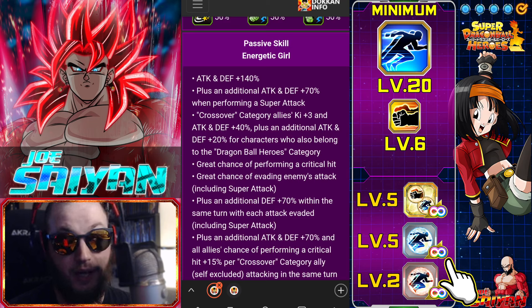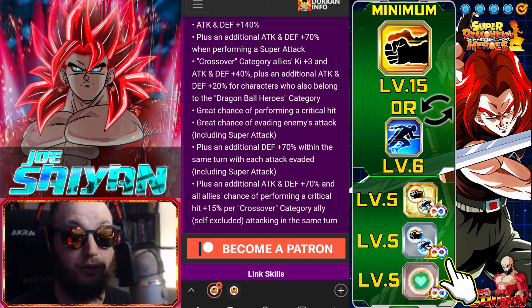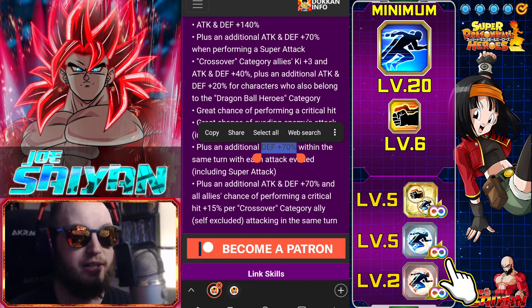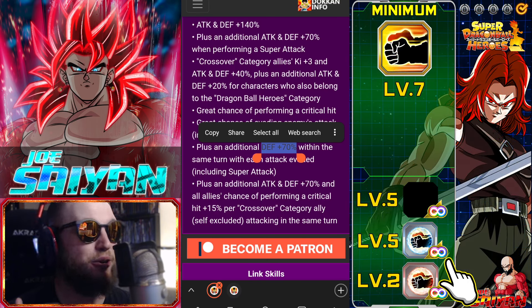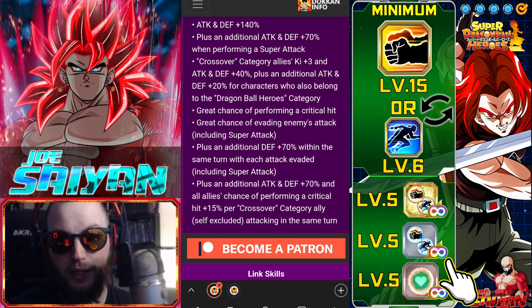She has a 70% chance to crit, which is unusual, and also a 70% chance to dodge, plus an additional defense plus 70% within the same turn with each attack evaded. The way this mechanic works is that she gets 70% defense after each attack evaded — so 70, then 140, then 210 defense, which is pretty crazy. However, she has to dodge every single turn, so her defense can scale from super high to super low.